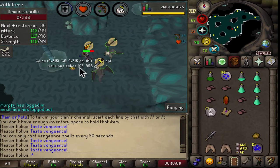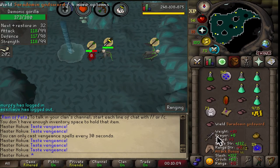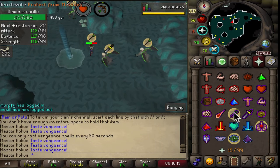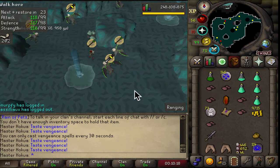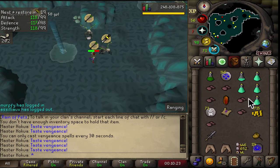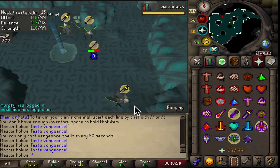I was like, let's just complete the trip. And then literally like two kills after that was the next clue, and one or two kills after that I got the zenith shard. It's amazing how it works out.